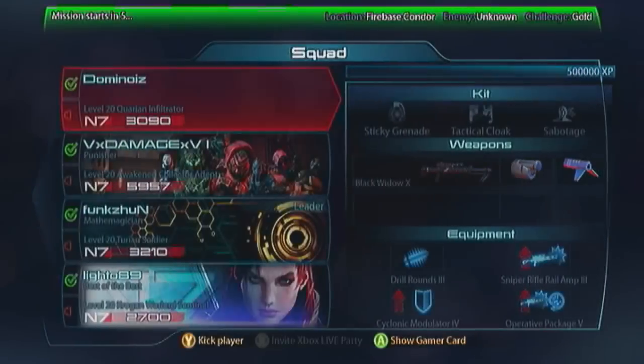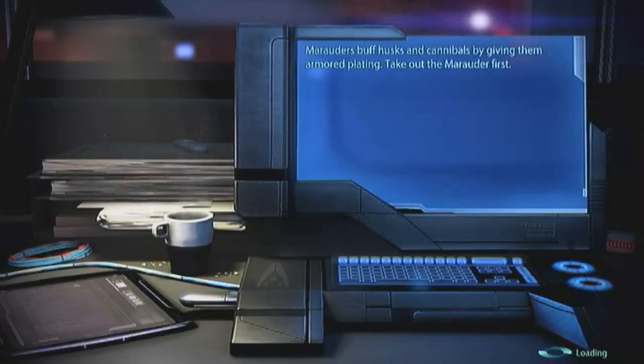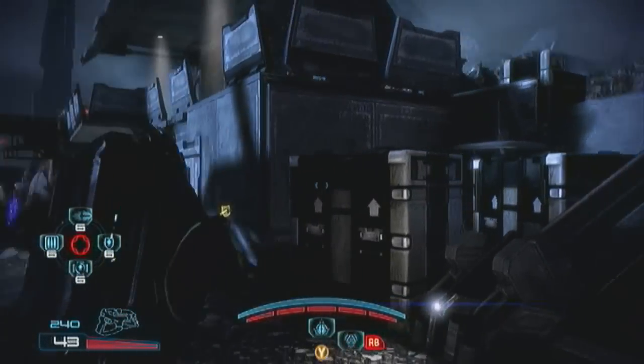Alright, here we are. I'm with my buddies Dominoys and Lito for this game, and Damage is one of Dom's buddies — it's a party of friends. Although we do lose Damage about halfway through, so it's going to be a three-man operation in the end. I'm doing Condor now — that officially marks every map played in my video guide series. I would never normally pick Condor; it's a buggy-ass map. We scored a Cerberus gameplay, so win-win. I'm switching straight to my Eagle — marksman and eagle is going to kill all things.